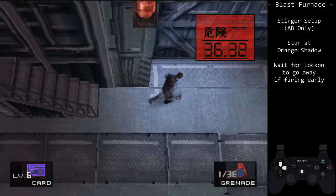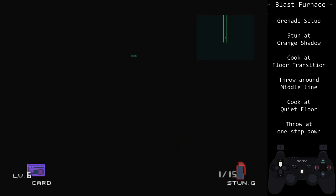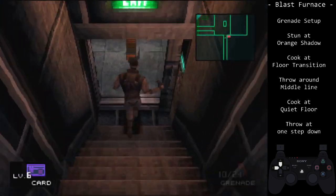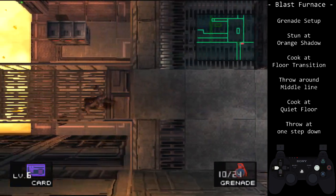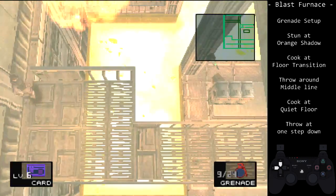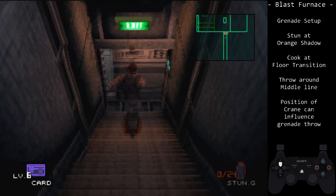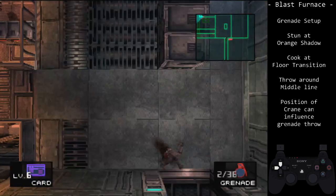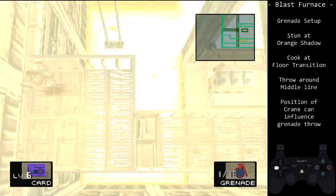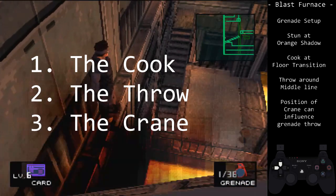If you do plan on this method, try to save one stinger from disc 1. The Nikita and stinger are fairly basic, but they involve stopping in place. Using a grenade allows us to keep on moving, but it requires practice. On any percent easy and normal, you'll have to learn this method if you plan on skipping the Nikita. There are three factors we must consider: when to cook the grenade, when to throw it, and the position of the crane.